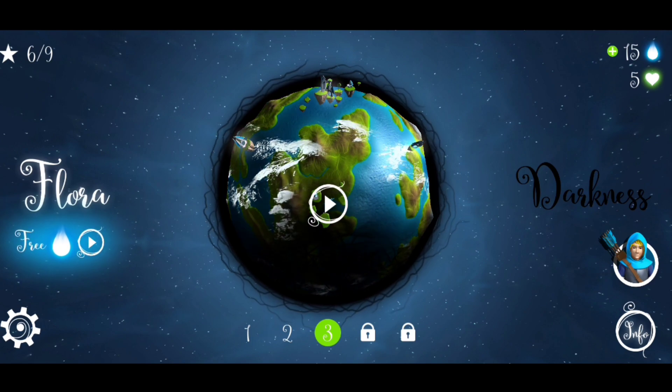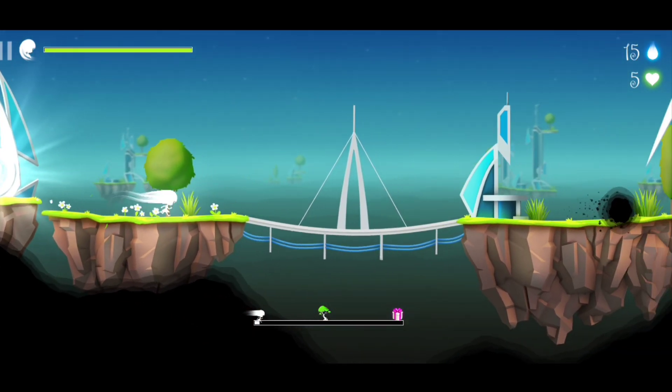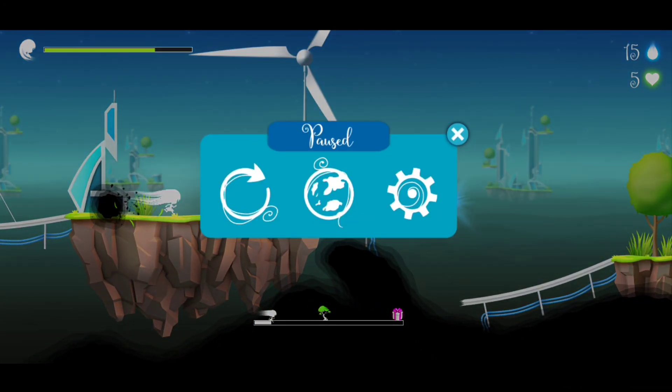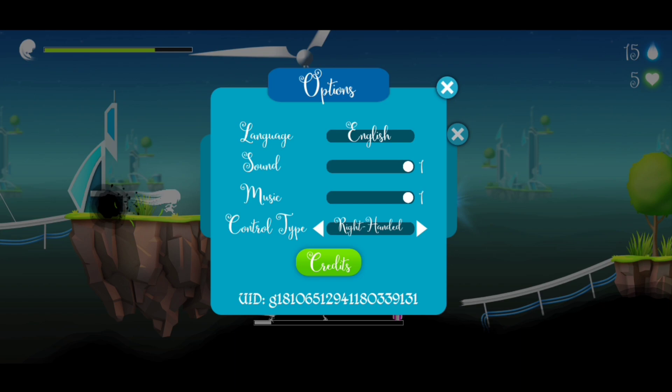We are using the top of the screen to move the character. In our settings, we have a language, sound, music, control type, and options.